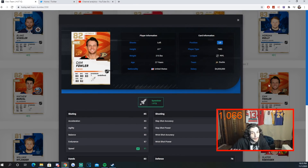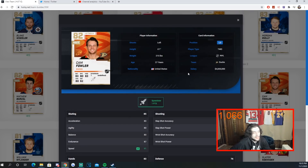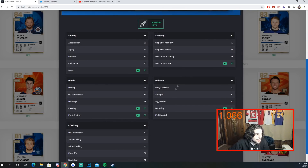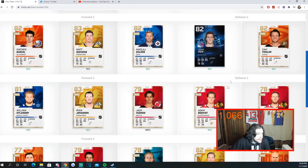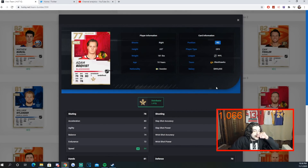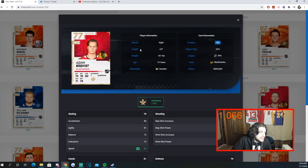Cam Fowler is an 82 overall with Speedster giving him 91 speed and 87 wrist shot power. I used him on my main team for a while and liked his play — 87 passing, 87 puck control. He goes for about 2k, which is a steal if you have Speedster activated. Then Adam Bowquist — I got him only because he has Distributor. He's got 84 speed, 83 durability, 83 passing, 84 puck control. Six feet tall, decent speed. Goes for around 2k.